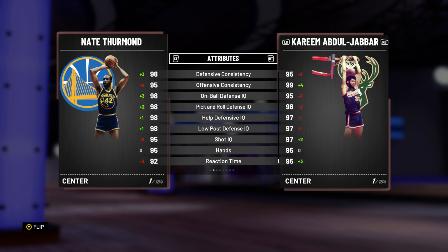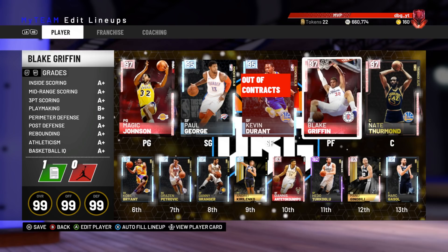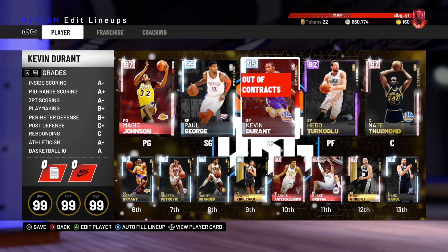The team we're running with is Magic Johnson at the one, Paul George at two, Kevin Durant at three, Blake at four, and Thurmond at the five. Actually going to take out Blake and put in Hedo — yeah, Hedo at the four instead. Off the bench we've got some players but I'm not sure exactly what lineup we're going to run with.